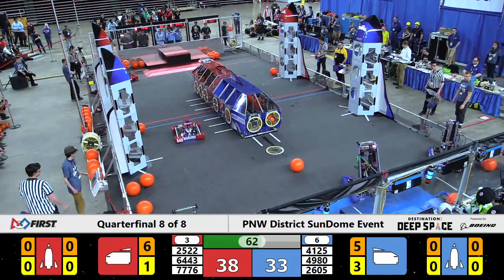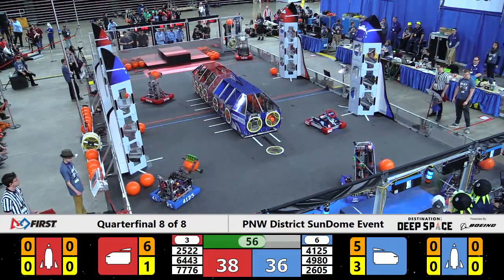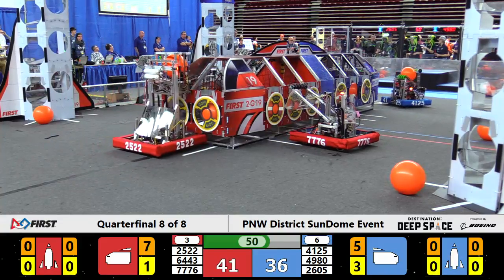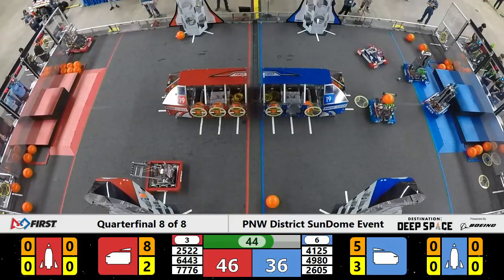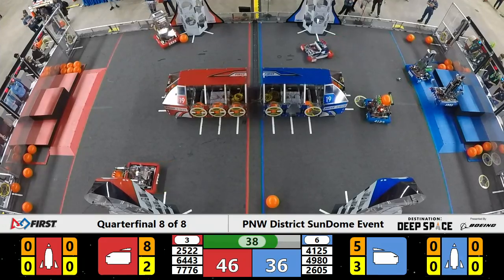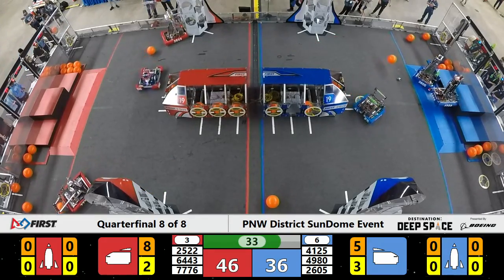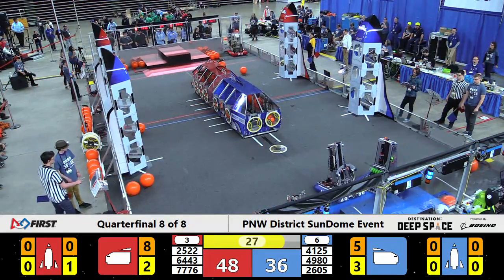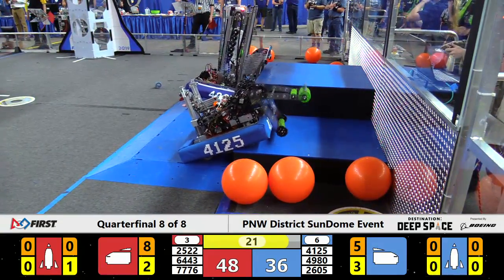Blue Alliance cargo ship filling up pretty quickly as well. We've got orange cargo filling four of the main faces, and one working on two of these back faces on the far right edge, waiting on Confidential to drop off more cargo. They're going to get a little bit of a visit here from Aimbot. 64-43 on Red. They're dancing around over here in Blue Alliance territory — not sure what they want to do with it. Looks like Sea Monsters might have lost a wheel. We'll see if that ends up impacting them.